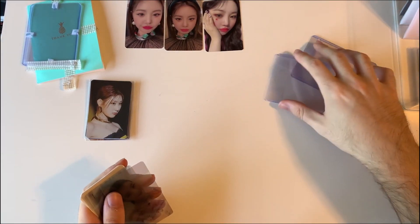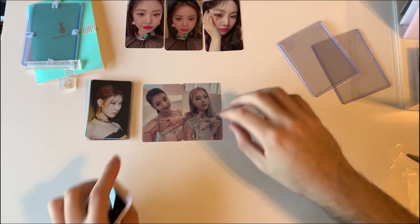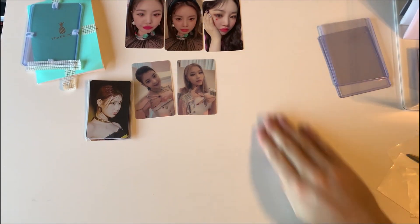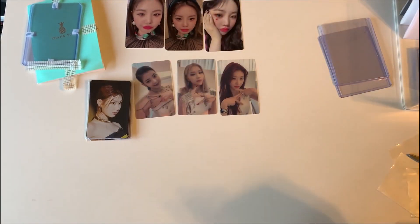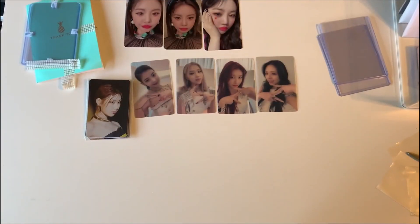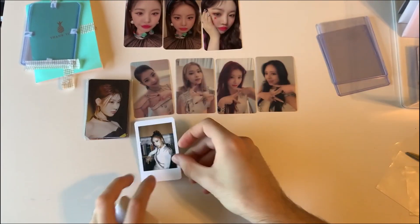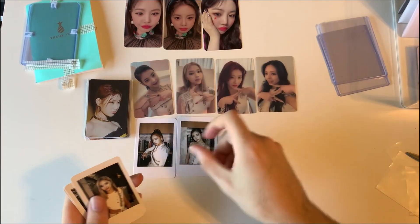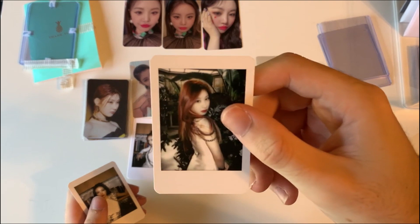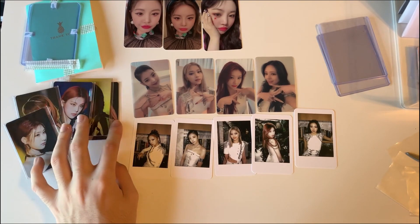So next we have the clear cards, which are Synara. So we have Leia, Yujin — my desk is white so you can see these better — Chaeryoung, and Yunak. I have Yeji's on the way from my Neokyo haul. And then finally we have my personal favorites, and a lot of people's favorites — these are the Polaroid-style ones, Interpark I think. Leia, Yujin, Chaeryoung, and Yuna. So I got a huge chunk of the collection done here, which is absolutely awesome.